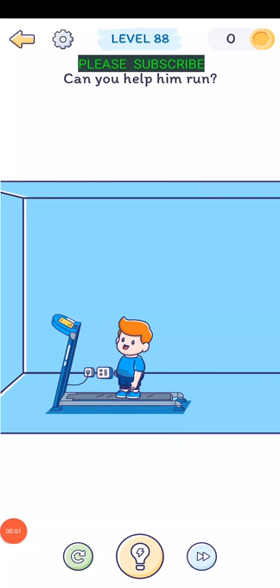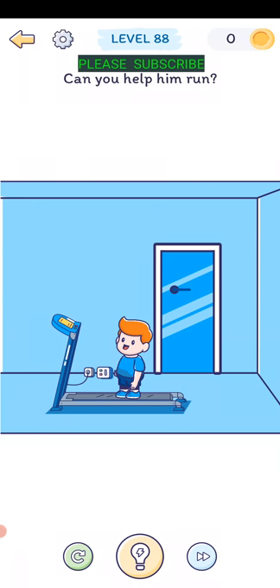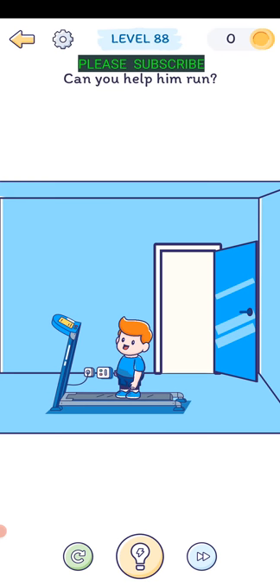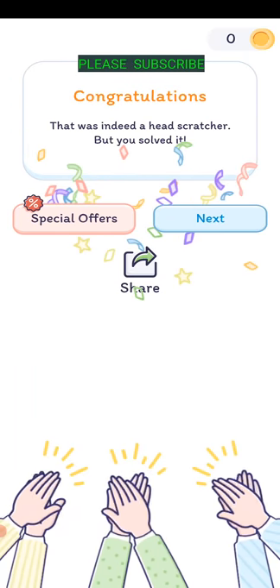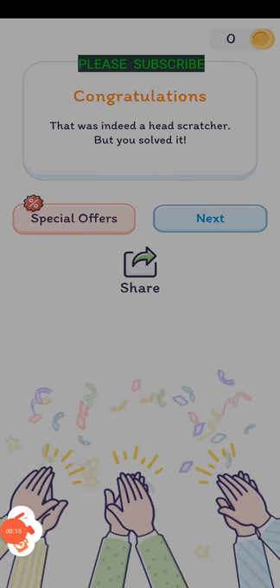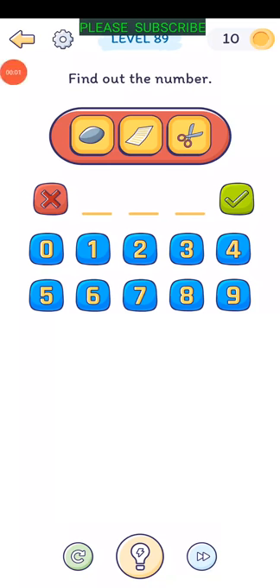Level eighty-seven: can you help him run? Swipe right over where the door appears, then tap on the door and a policeman appears and runs. That was really a tough one.